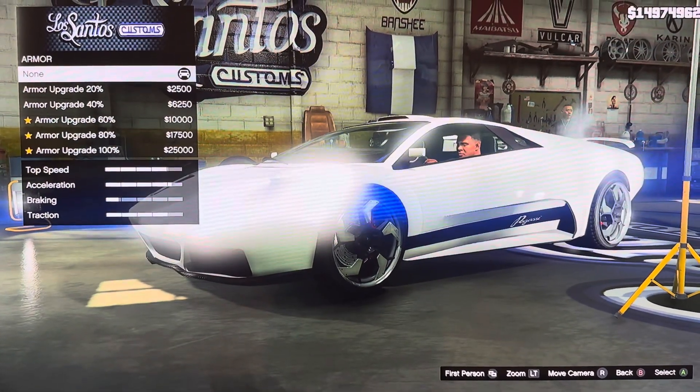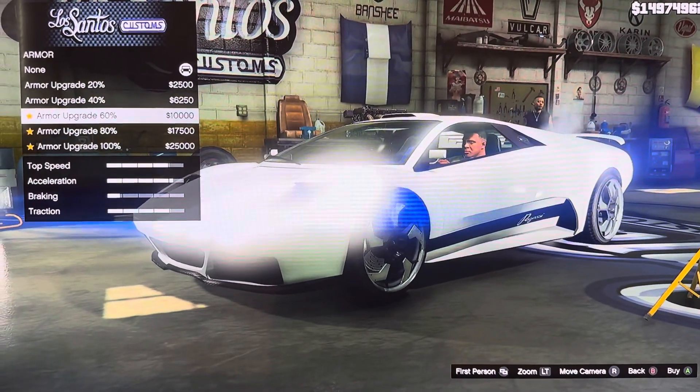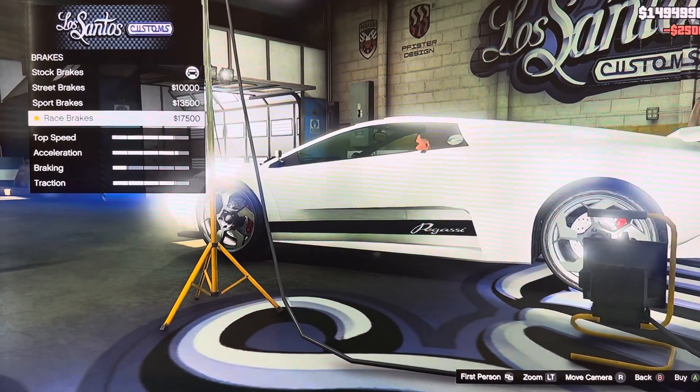We got armor — armor grade 20%, 40%, 60%, 80%, 100%. We got brakes: stock brakes, street brakes, sport brakes, race brakes.